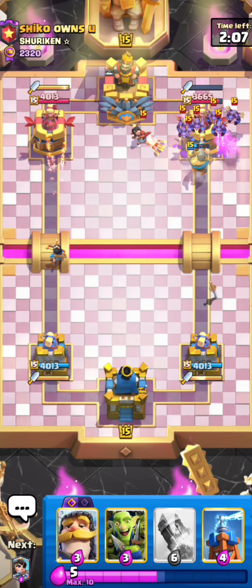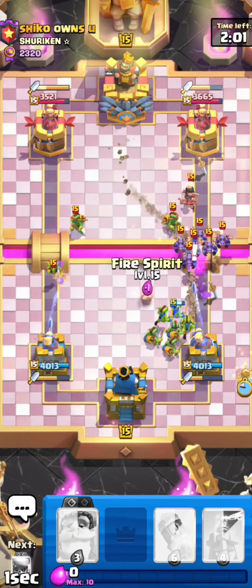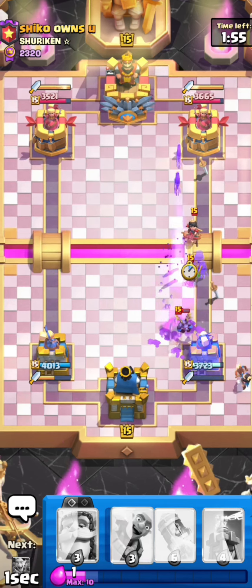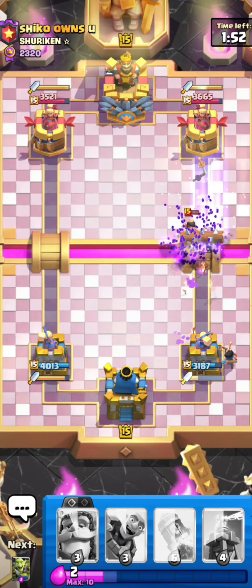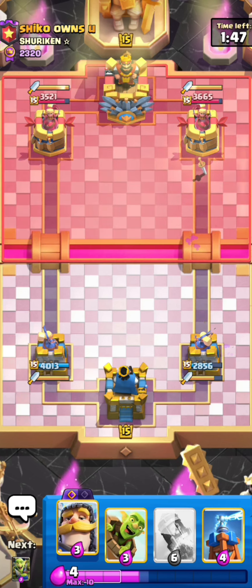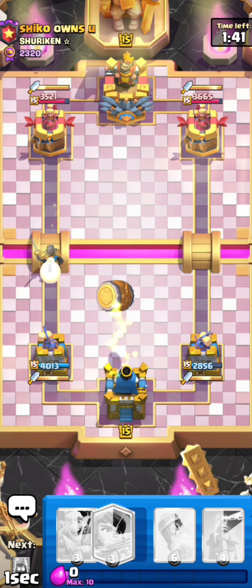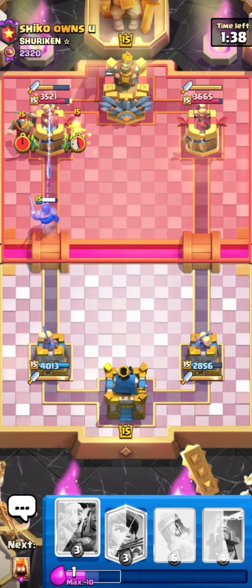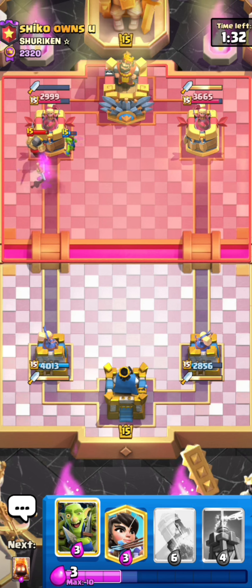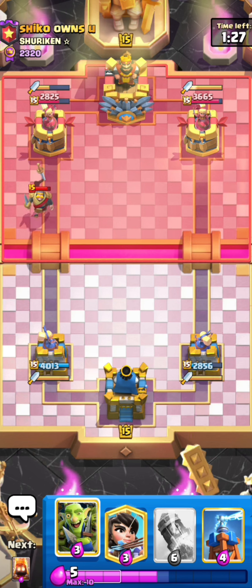He goes for the minion horde so I'll have to be careful. I go for the goblin gang just to get to my princess - hopefully she can target onto the minion horde. It doesn't, so the minion horde actually gets a lot of damage and he logs that. But my princess will clean up his princess. He's in the lead now but I can go for the knight goblin barrel on the right because he just played his log and goblin gang - he doesn't have any good responses. The goblin will chip his tower down quite nicely, so just like that I'm in the lead again.